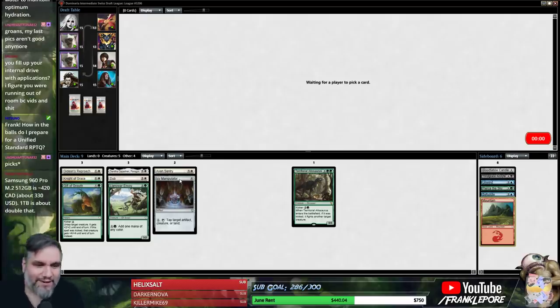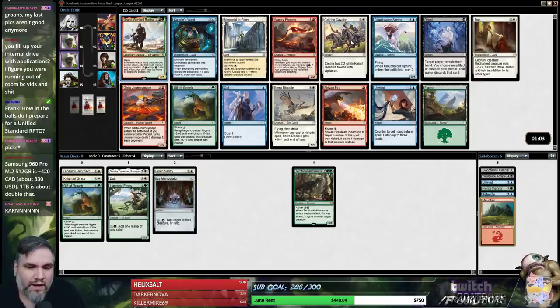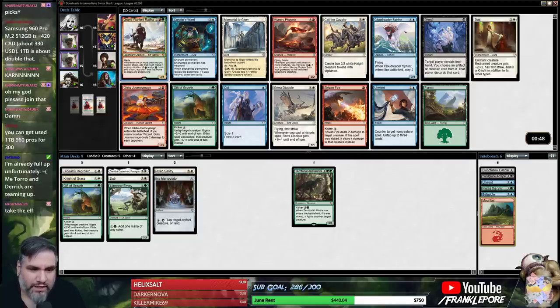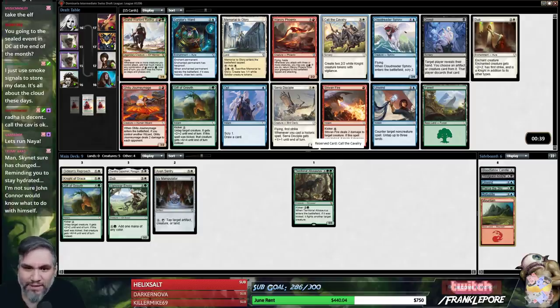Billy, can I be on your team for the Unified Standard RPTQ? That seems pretty sweet. I have a 1TB drive — it's about halfway full, but my 512GB drive is almost fully full and that's where I keep my OS and programs. Used 1TB 960 Pros are a little over $300 — I think if you're getting them for $300, that's a pretty sick deal.